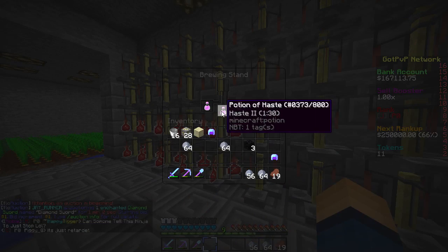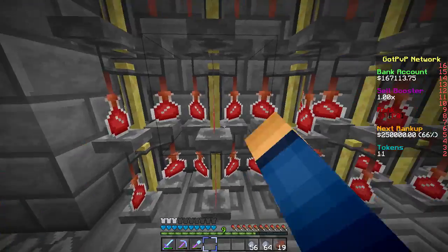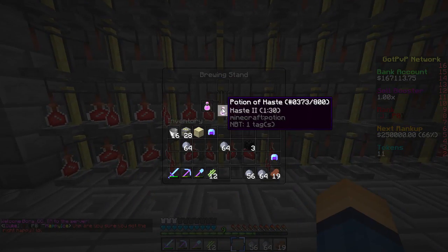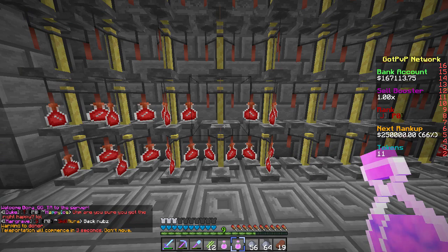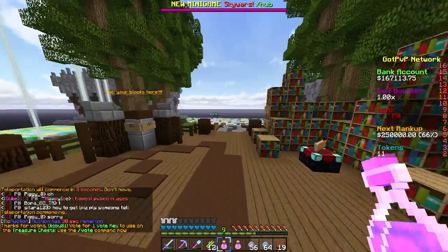We're going to use some of those for mining. Those are OP. Actually, let's go use them real quick — Warp Donor. I want to use them because I have Respiration 3 and Aqua Affinity, so I can definitely use these in the mine here.